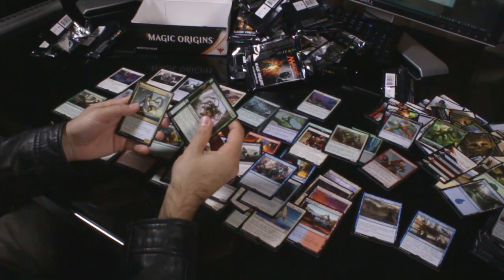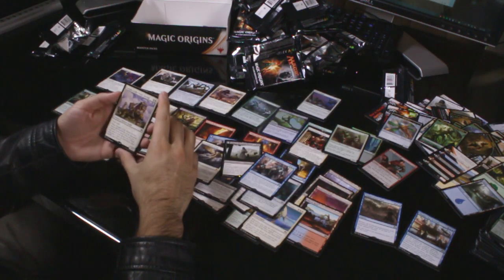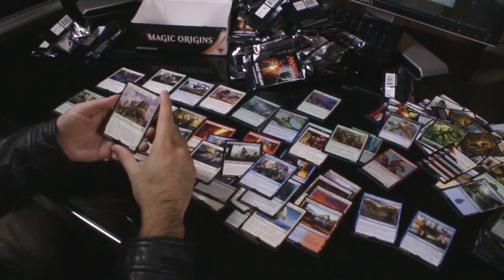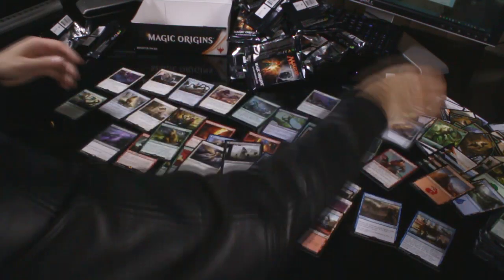Uncommons: Skysnare Spider, Sylvan Messenger and Bounding Krasis. Rare: Knight of the White Orchid — two white for a 2/2 first striker. When it enters the battlefield, you may search your library for a Plains card, put it onto the battlefield and shuffle your library if your opponent owns more lands. Not bad. Mountain Thopter.